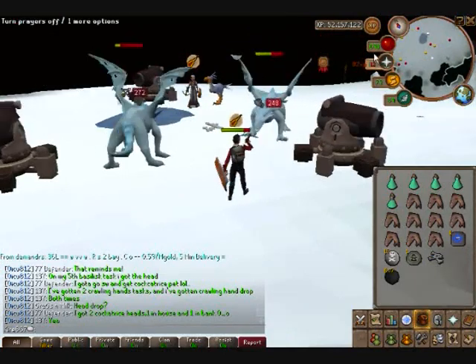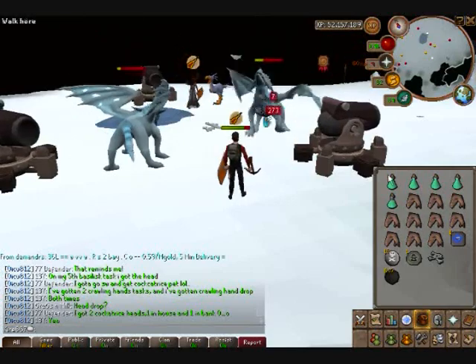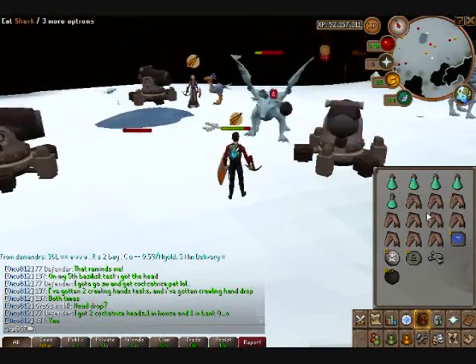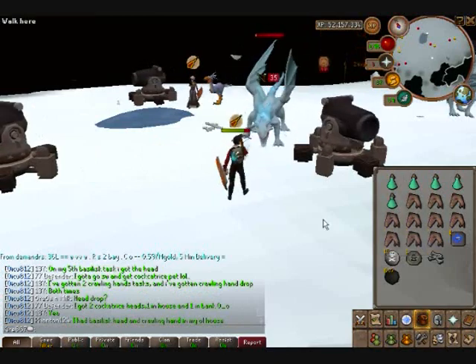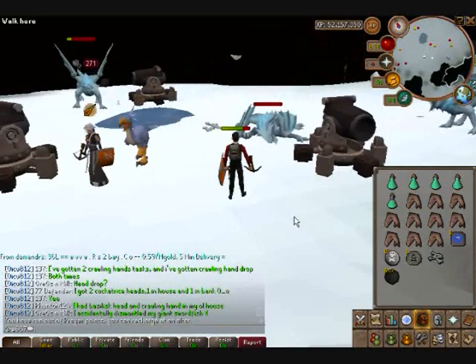Anywho, back to this here. Watch your HP though — if the HP goes yellow before it gets to red, click one of these food items and it should heal you up pretty fine. The shark actually only costs 400 GP on Grand Exchange, which is a pretty good feature.